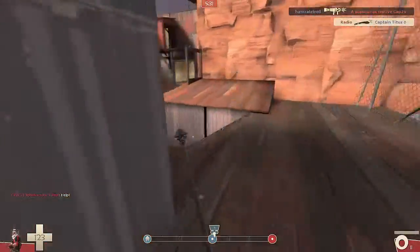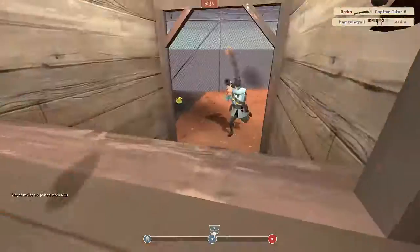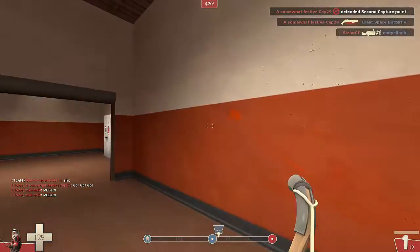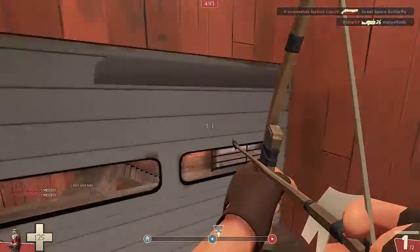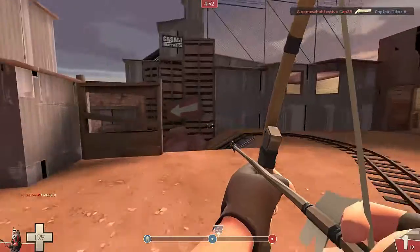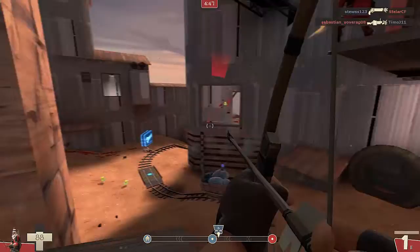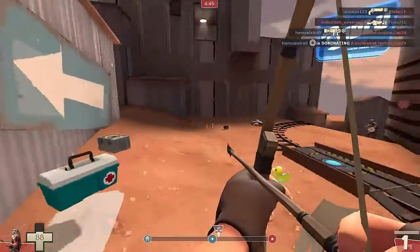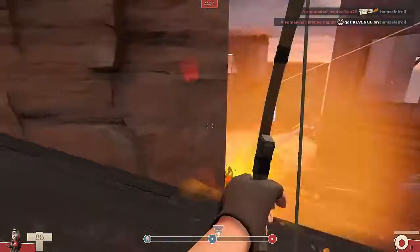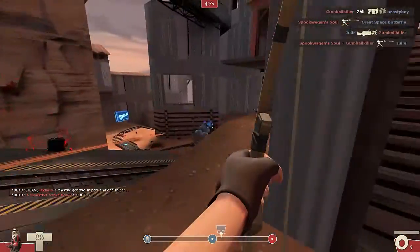I've chosen to have the Razorback as my secondary weapon, meaning it can absorb a Spy's backstab. Not only does this make Spies less of a threat — you don't have to be checking around you for Spies whenever you're sniping — but also it makes it a lot easier to switch between just two weapons instead of three. It's a lot simpler to know your limitations in terms of what weapon to use. You're either shooting with a bow and arrow or hitting someone with your Kukri.